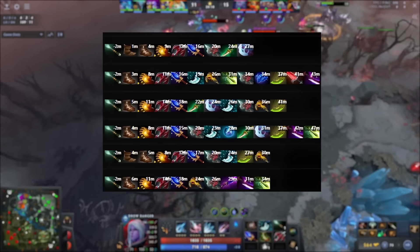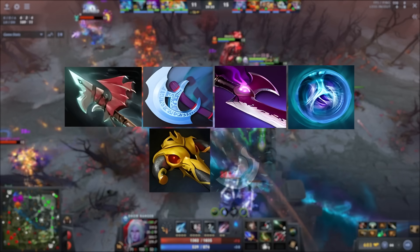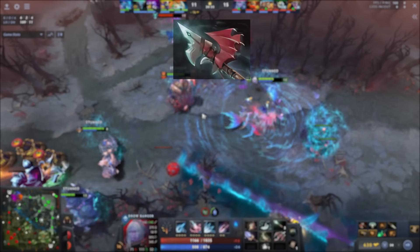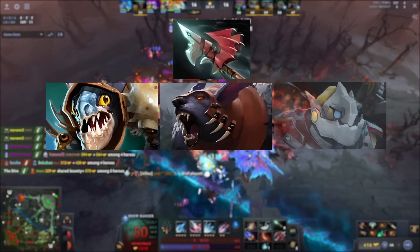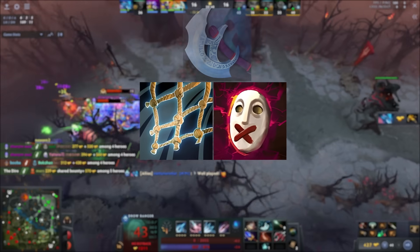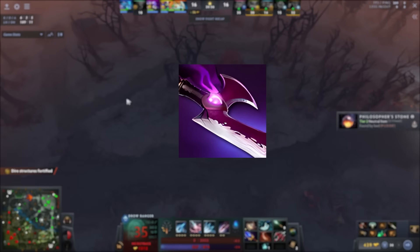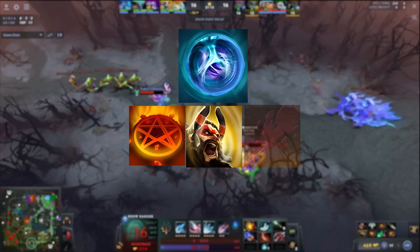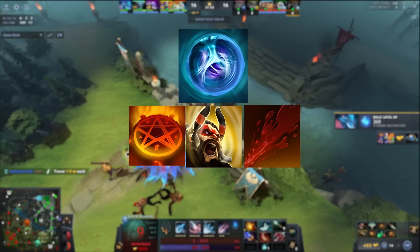After getting his Aghs and Dragonlance, Yatoro chooses between a bunch of options in terms of itemization: Hurricane Pike, Manta, Silver Edge, Linkens, BKB, or Blink Dagger. Drow Ranger has enough damage with just her kit and Aghanim's — she usually needs to itemize for survivability. He opts for Hurricane Pike if he needs to displace himself from a bad situation, for example against heroes like Slark, Ursa, Clockwork, or Tuskar. If he is against Roots, Slows, or Silences, he tends to go for Manta for the dispel. If he does not need items for survivability, he goes for Silver Edge to dish out raw damage and catch foes alone. He opts for Linkens if he needs to save himself from targeted spells such as Doom, Roar, or Rupture — spells that don't allow Drow to position herself. He opts for BKB if there are jumps with stuns and a lot of magical damage, as Drow is very squishy and if the enemy can lock you down with magical burst, you won't have a chance.